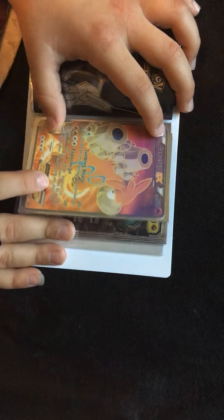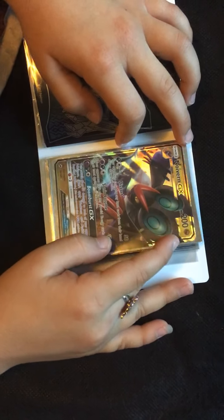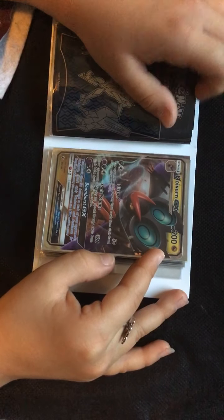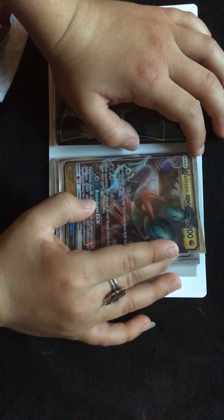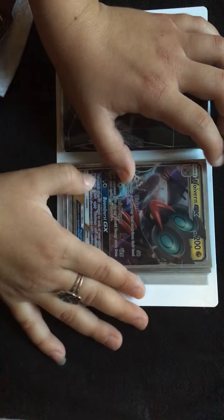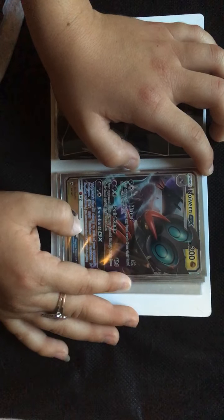I can do over 2,000 damage with that card if I attach all of my energies onto it. Noivern GX, 200 HP. Distraught, 50 damage: your opponent can't play any item cards from their hand during their next turn. Sonic Volume, 120: your opponent can't play any special energy cards from their hand during their next turn. Boom Burst GX: this attack does 50 damage to each of your opponent's Pokemon — don't apply weakness and resistance for benched Pokemon. You can't use more than one GX attack in a game.